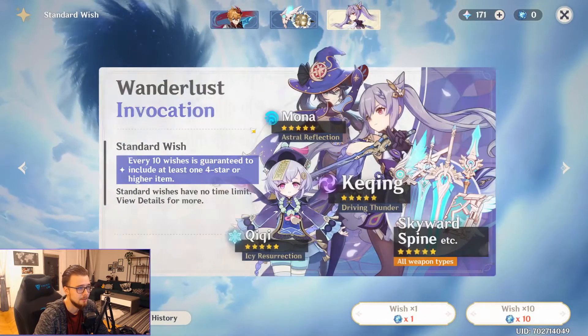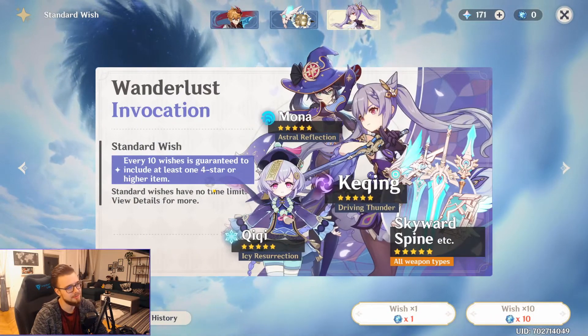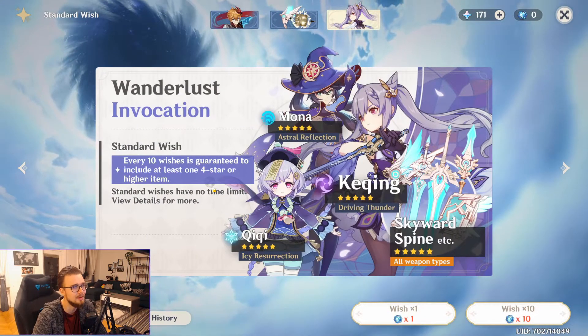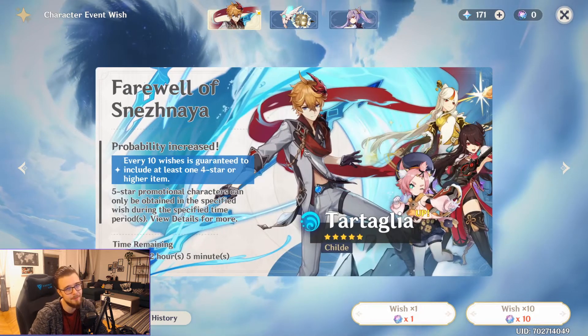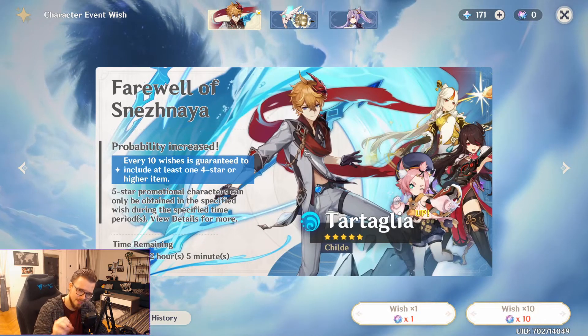Even I made this mistake early on — I summoned some wishes on one banner, got no character after 20 wishes, and thought maybe another banner would be better. Then I spent Primogems here and there. Because you need so many Primogems for a 5-star character, when you start splitting your resources, you will end up with no 5-star at all. Always keep that in mind: 16,000 Primogems.